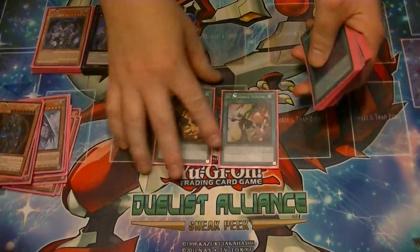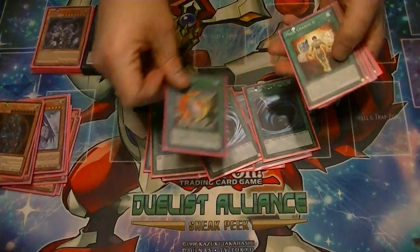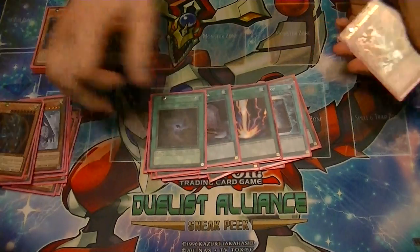For spells: 2 of the El Shadal Fusion, 3 of the Shadal Fusion, 3 MSTs, D Fusion, Mass Change II, Book of Moon, Raigeki, Foolish, and Allure.